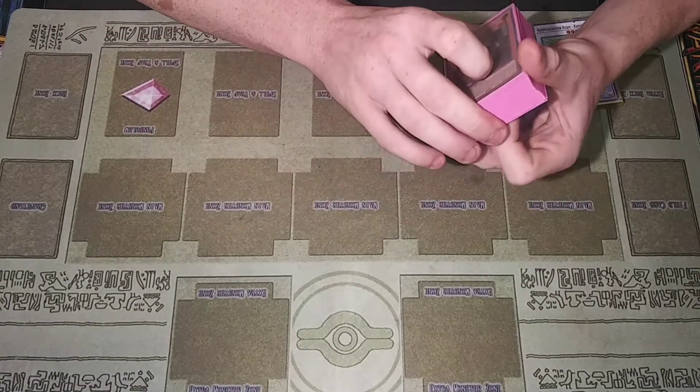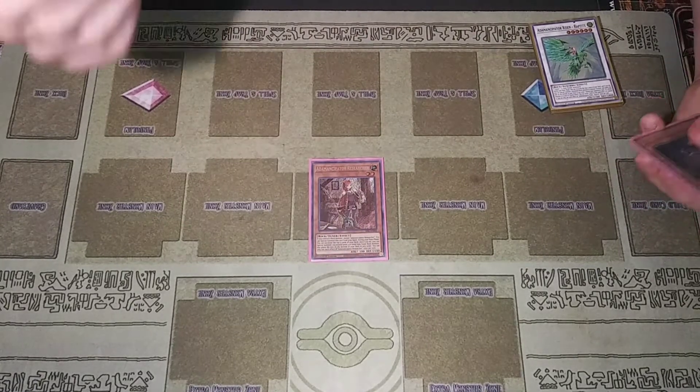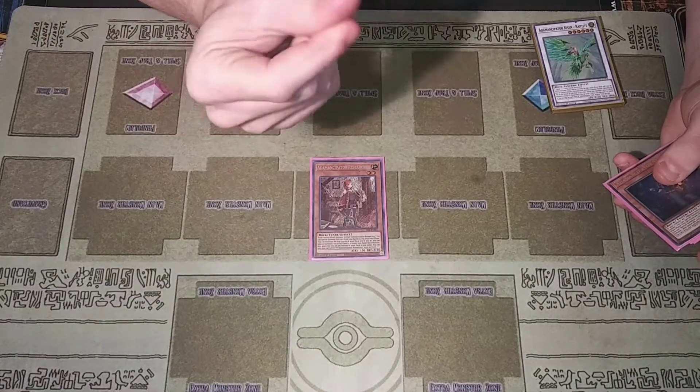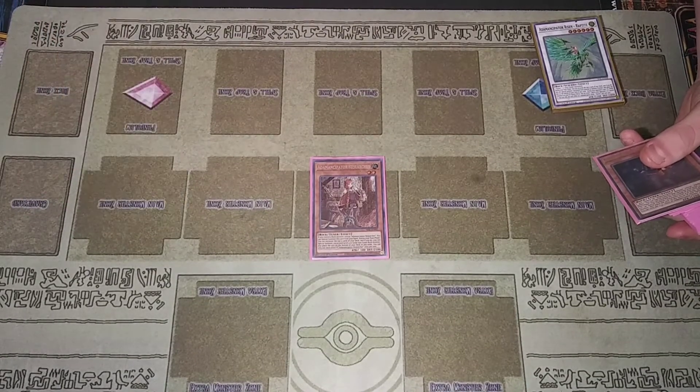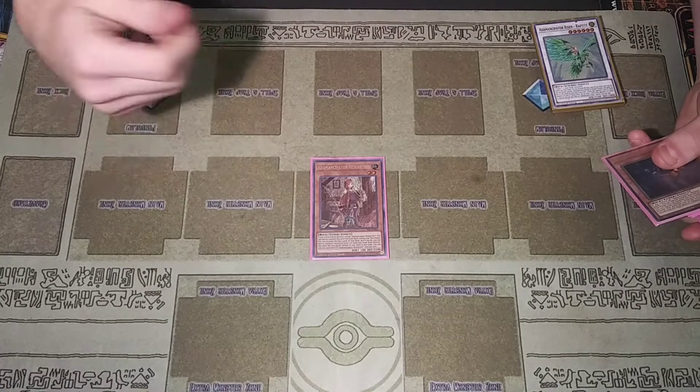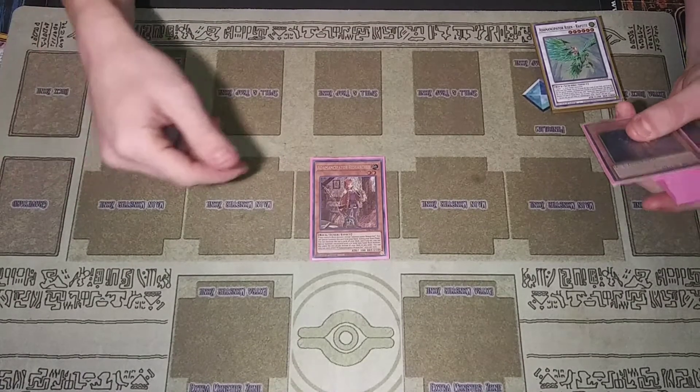Starting off with the Emancipator monsters: I play one Researcher because she's a real money card, but if you control another rock monster you just get to special summon her out, excavate five, and then special summon a level four or lower non-tuner rock monster.